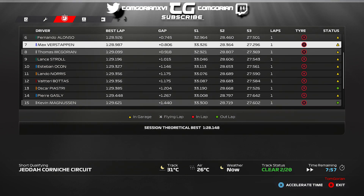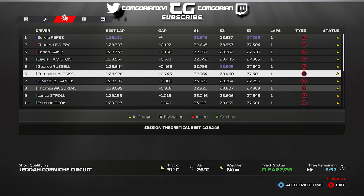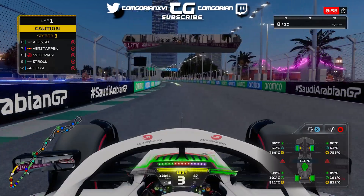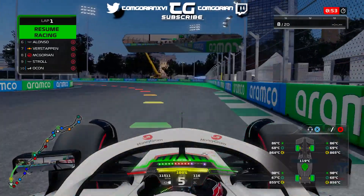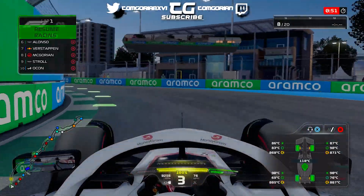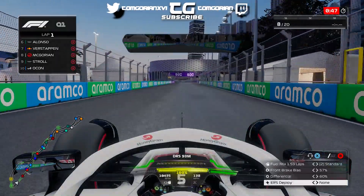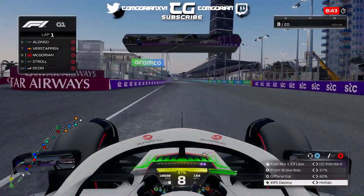With track evolution we can easily gain another few tenths. Look at Sergio Perez and the gap between him and Russell and Verstappen. Verstappen hasn't had a good lap. Coming into the last minute of qualifying, we're going to try and get one last lap on the board. We are the last car to enter the circuit and should benefit the most from the track conditions.